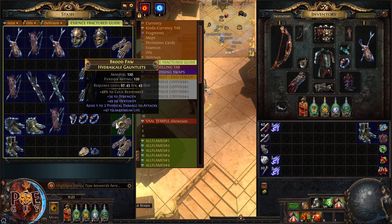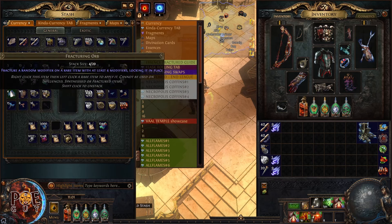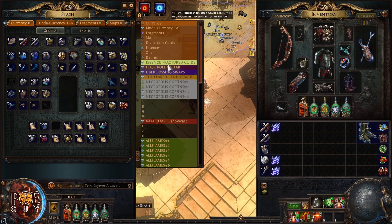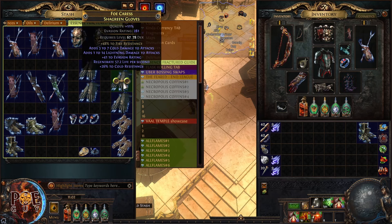Stick with gloves, helmets, boots, quivers, and rings. Now, how do you get fractured items? You can drop them inside maps from certain monsters, you can apply a fracturing orb, or you can turn in certain divination cards that award fractured items. If you find a high-tier modifier like lightning resistance or cold resistance in a map, keep it and craft it.